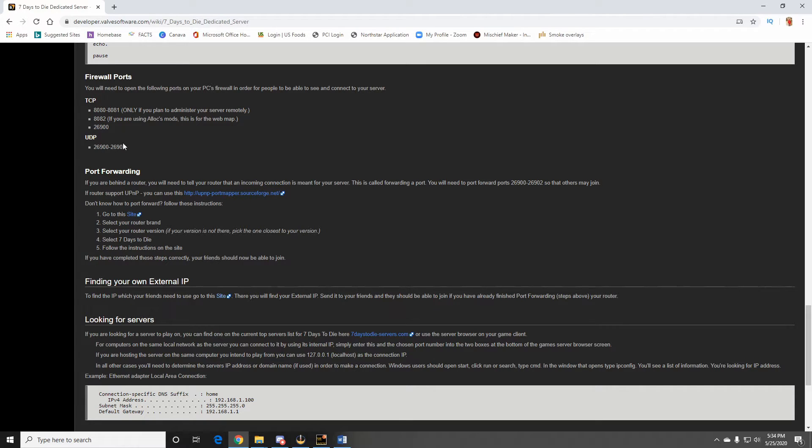Some of you have had issues where your computer was already using port 26900 — in that case just use 26901, and set the range as 26901 through 26902. For most of you, 26900 through 26902 is what's going to work. There's also a web map option using port 8082, but most of you won't need that. Keep it simple — don't forward too many ports, because when you port forward you are opening up ports on your network. Open as few as possible.